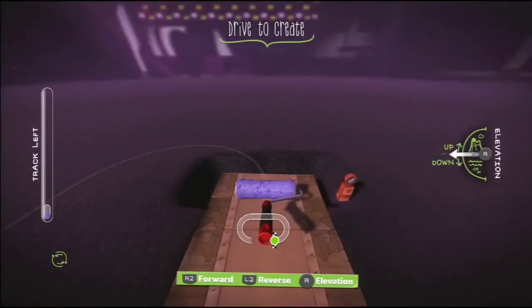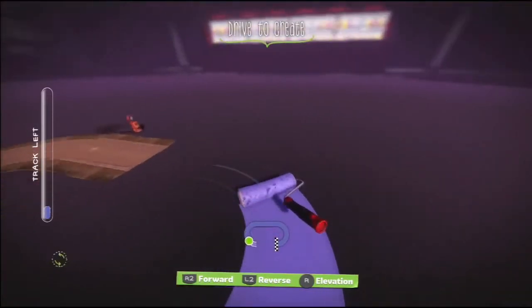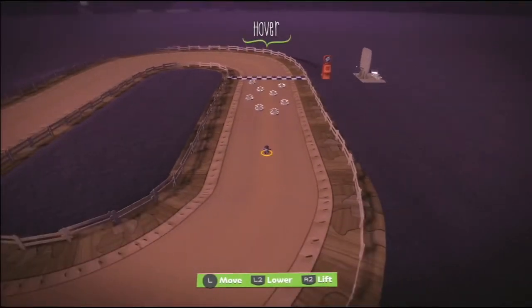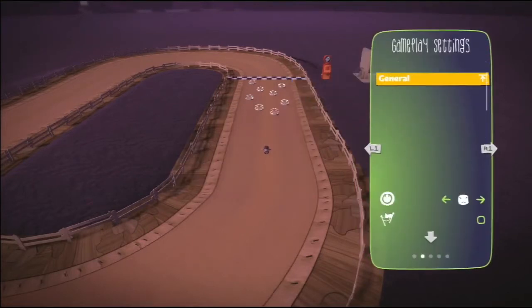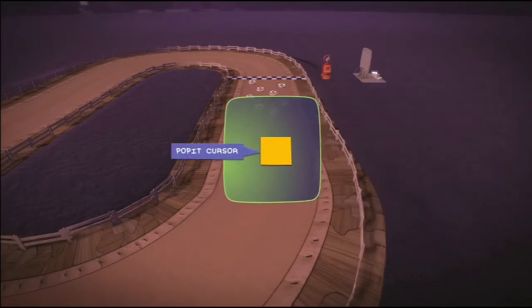So what we're going to do is start off by creating a track. So that's our track done, and then you want to hit the square button to bring up the poppet. Go to Global Settings, hit R1, and then go down to Level Type. And as you can see this is a versus level, so I'm going to leave it like that for now.